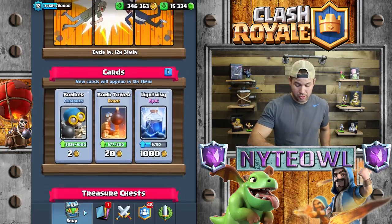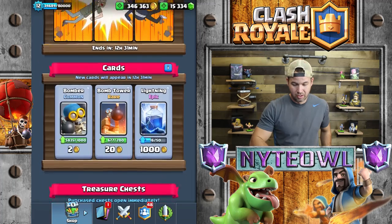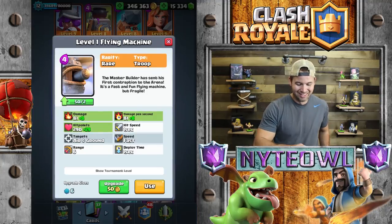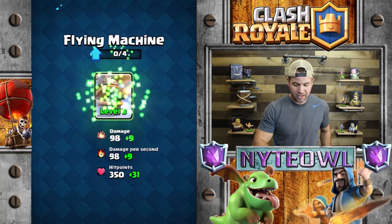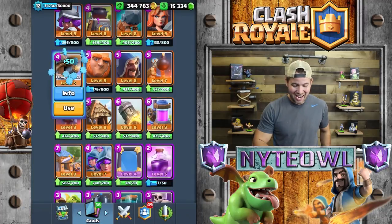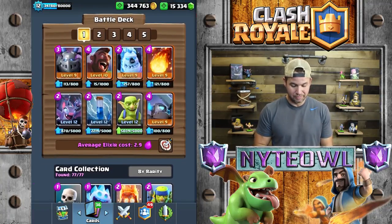We got 5,000 gems, so definitely going to use those for some tournaments coming up — that's gonna be pretty rad. Let's see what level my flying machine is right now. Level one. Can we get it up to tournament standard? I don't think we can — we're way short. 14 out of 50. We need quite a bit more cards. I should have won that 12th win.